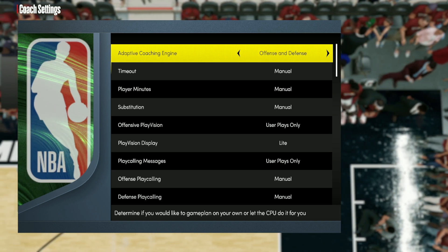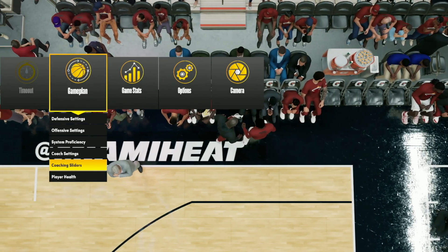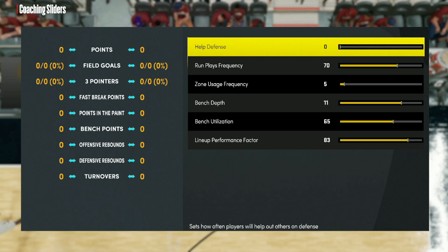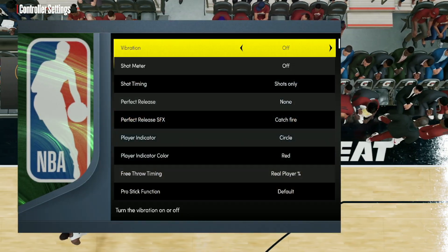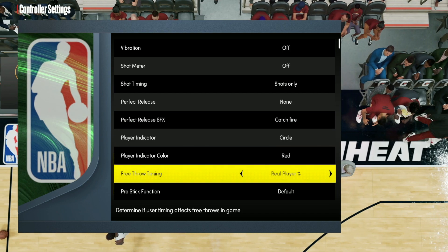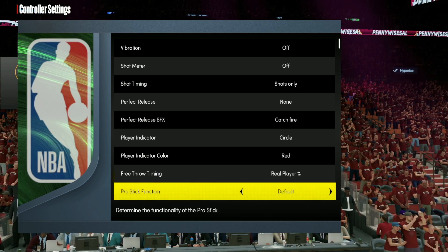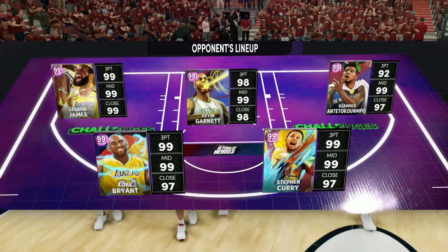Scroll down to the bottom and make sure you have adaptive coaching engine turned off — that is probably one of the most important things you can do for defensive settings. Also put your help defensive sliders down to zero, make sure your shot meter is off, vibrations off, and make sure you have real play percentage for your free throw timing. Those are the settings you need before you hop into the game.